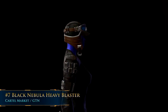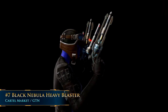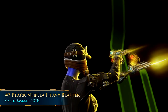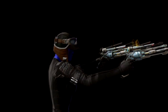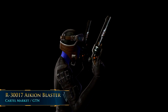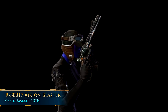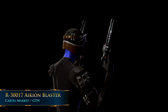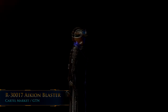Number 7: the Black Nebula Heavy Blaster. This one has a very unique, very alien kind of shape. While most Star Wars weapons are in some way based on real-life weapons, this one's gone pretty far from its original source. It also has a cool little orange-yellow heads-up display that shows up when you draw your weapon. If you like that one but want a simpler, more pared-down version, there's also the R-30017 Acheon Blaster. What's fun about this one is that it's actually a reference to the Star Wars The Old Republic subreddit — the name would translate to Reddit, and Acheon was one of the former moderators of the subreddit.